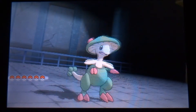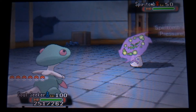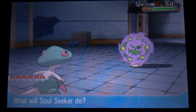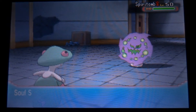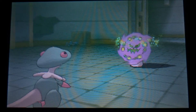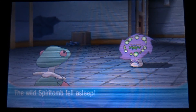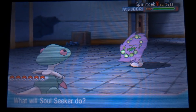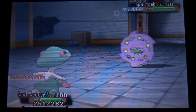I've got my Breloom, nicknamed Soulseeker — he's my ultimate Pokémon catcher; he knows False Swipe and Spore. False Swipe's not going to do anything since Spiritomb is part Ghost, so I go for Spore to put him to sleep, and he gets a lot easier to catch. I'm also playing at nighttime just to get that Dusk Ball bonus. You can catch him with an Ultra Ball if you want, or even a Poké Ball — it doesn't really matter.